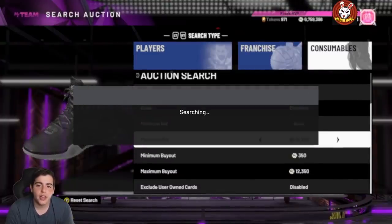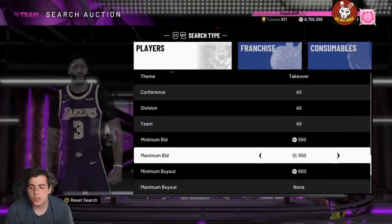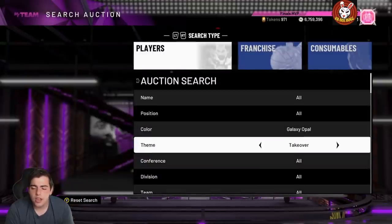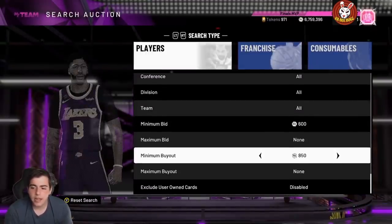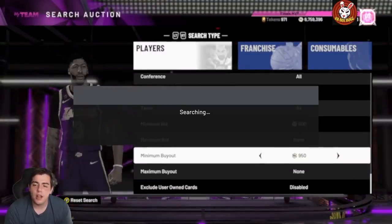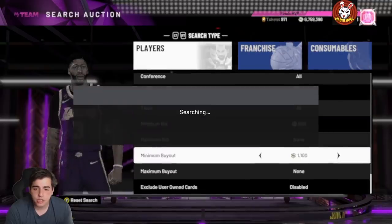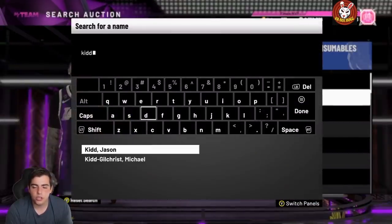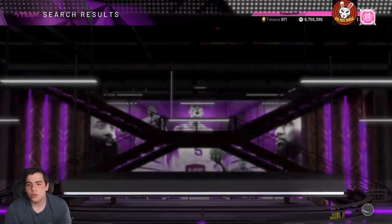Now the big one — the Galaxy Opal takeover filter. This one requires patience. If you get opal Giannis, opal Bosh, or opal Jason Kidd, you're going to make a lot of money. JKid is probably the cheapest but he's a very good card. We just missed a JKid for 100k — they do pop up. On the auction house, JKid will probably go for around 100,000 MT, but you could get him and make a decent return. The general opal filter is destroyed, but position-specific opal filters — center, power forward, small forward — are still workable.